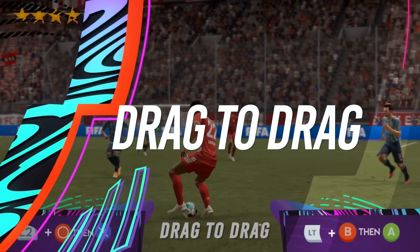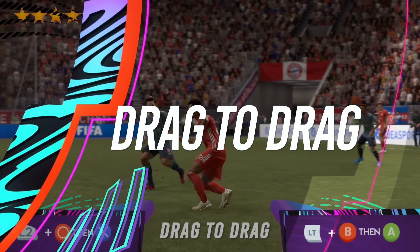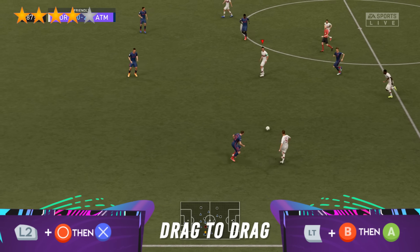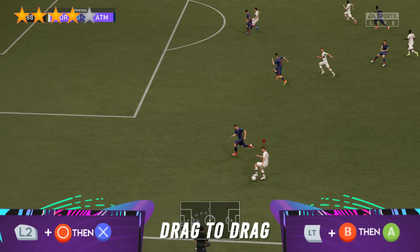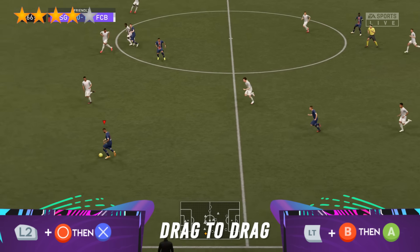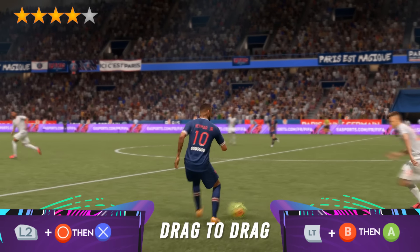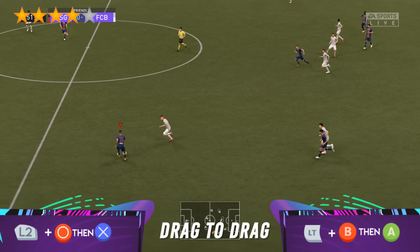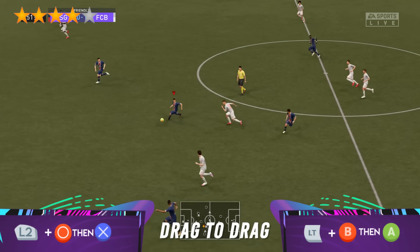The first skill move in the list is the Drag to Drag. This skill move was added last year and it's really easy to perform. It helps you find some space in the midfield and stop for a second to analyze your passing options. The best way to use it is when you're running down the wing with a guy tracking you and you need to cross the ball in — the Drag to Drag will help you stop, turn, and keep the ball close, so the defender can't track you down.